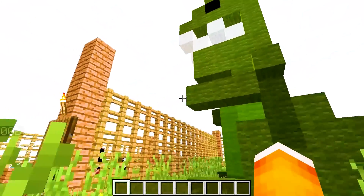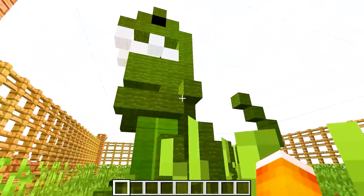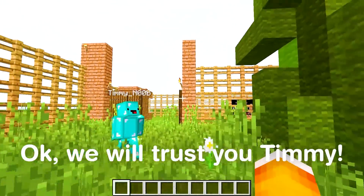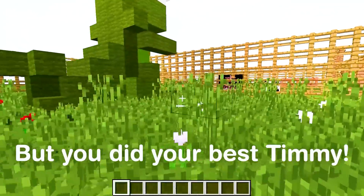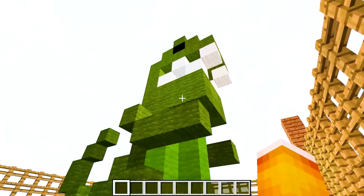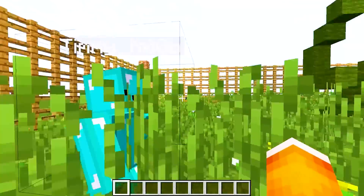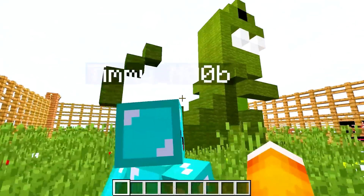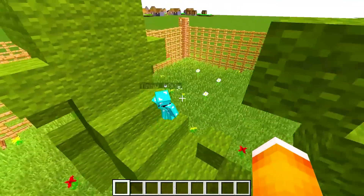Look at my giant Tyrannosaurus Rex. I bet you're scared to death right now. But don't worry, it isn't real and it won't hurt you, I promise. Wow, this looks pretty neat, huh? It isn't just 2D pixel art too. You actually put some effort into it. You know what would be cool? If we rode on it like it was a horse. But overall, you have a cute thing going on here, buddy. That's nice.